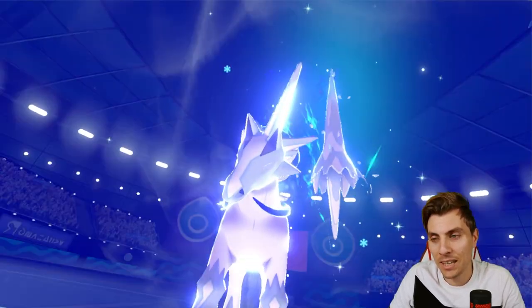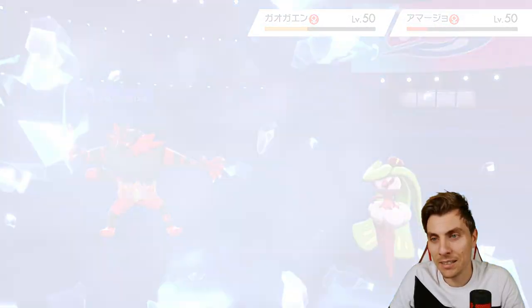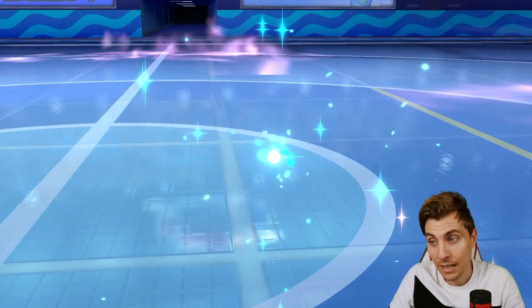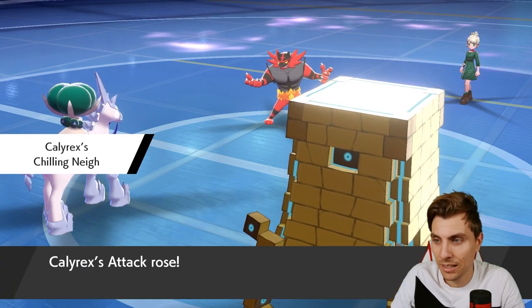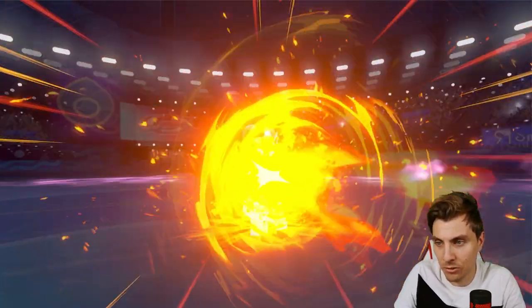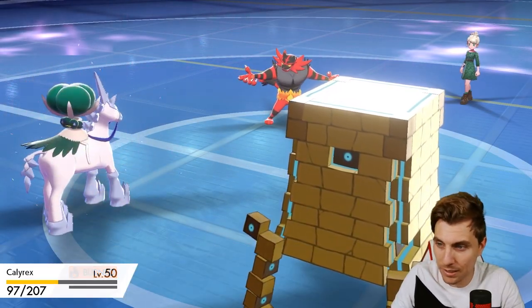We're getting just deserts for getting that flinch last turn. We get the Glacial Lance which means Serperior is going to go down, but it's likely we see a Flare Blitz from Incineroar — and without being Intimidated it's going to hit pretty hard. We do get the Chilling Neigh boost, which is always good, but the Flare Blitz here is going to be very dangerous.